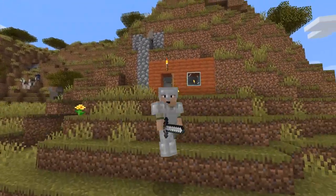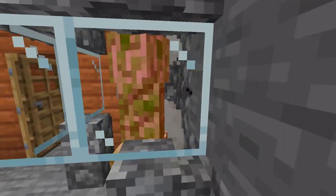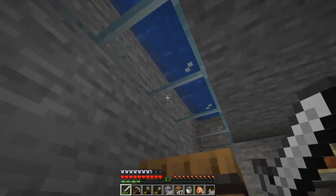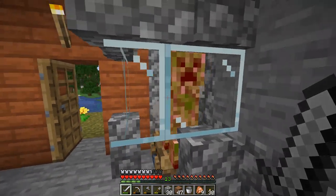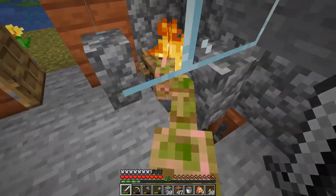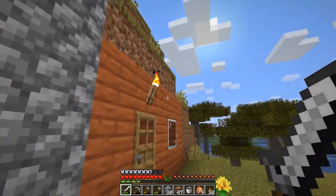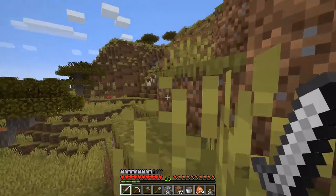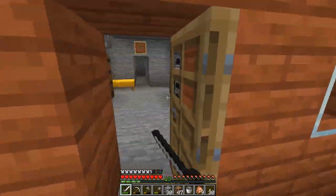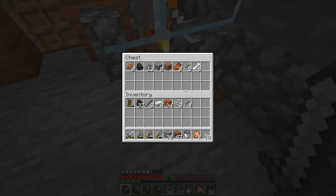Hold on, somebody's grilling in my mob griller. Oh hi, thanks for dropping in — appreciate it. Everybody wants to drop in today! We don't have time for company, we're very busy. We've got a trader in town. That's what we did in episode four — we made a mob griller. Someone gave me that name, and it's a fantastic one. It's typically called a mob grinder, but mob griller fits the bill pretty well.